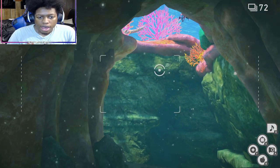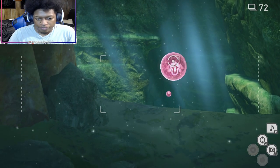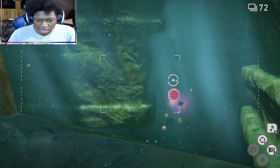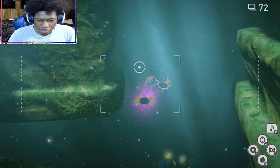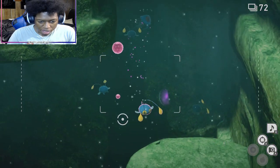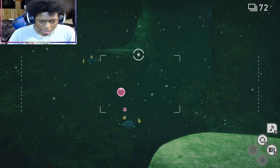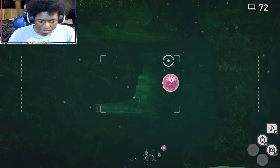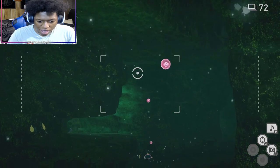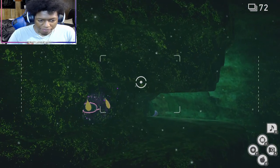You gotta be quick with it. Out of all the chinchos, you have to get one of them — this one. You gotta hit this one with the illumination orb. I hit him with it, I'm hitting him with it. Since I hit him with it, he should take a left — yep, he took a left. Now everybody's gonna follow him.